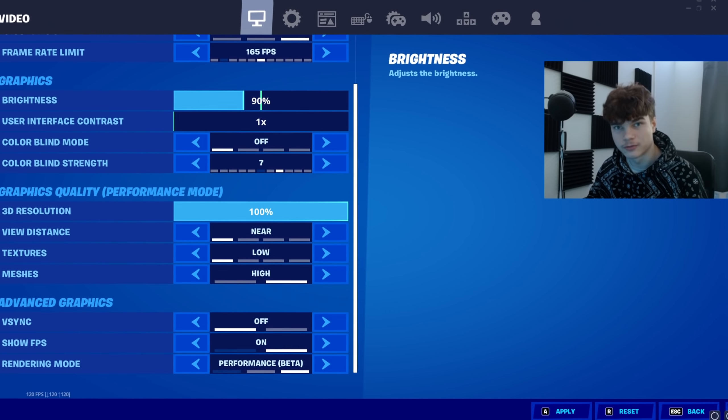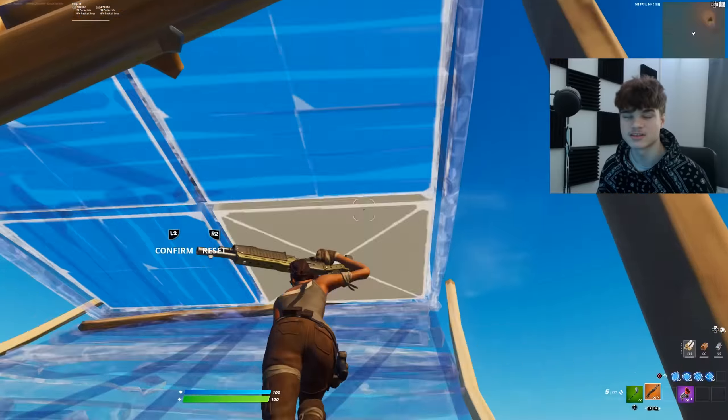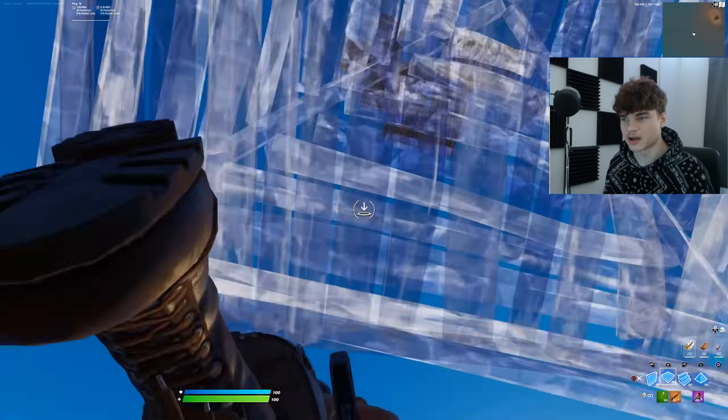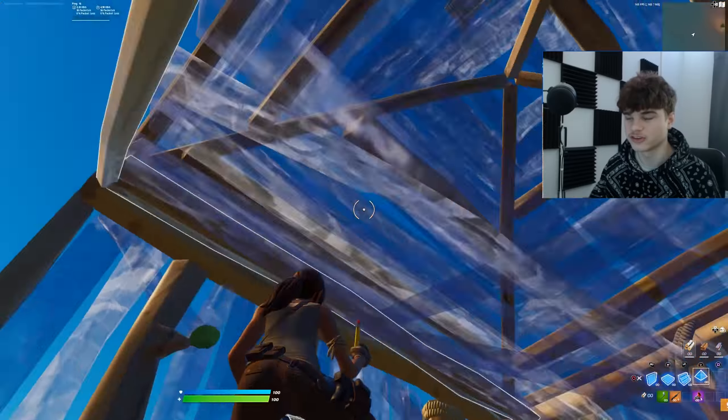Let's start with video settings. First up, we got your brightness. Just make sure this isn't too low or too high. I personally recommend keeping this at 100% because that's the default brightness. Then we got colorblind mode. Personally, I don't use this setting, so I just keep it off. Having this setting on really just makes your game look different, and that's pretty much the only reason why some people use this.